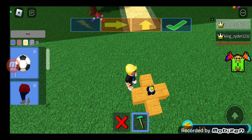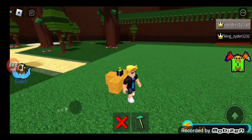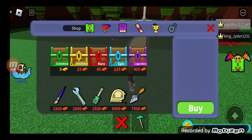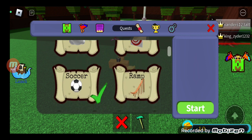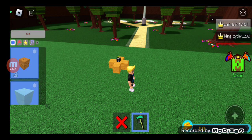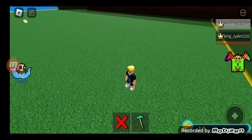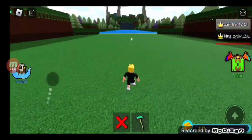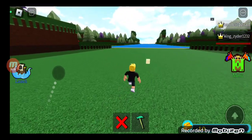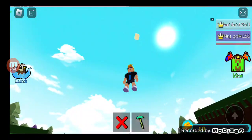I don't have glue — that's okay. If you need glue, you just have to do a quest. It's over here in the scrolls — it's the 'Find Me' quest. We have to clear all, then start it. You have to click it five times. Here's the first block.